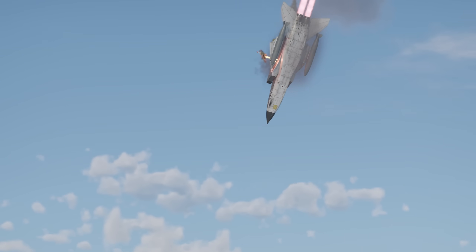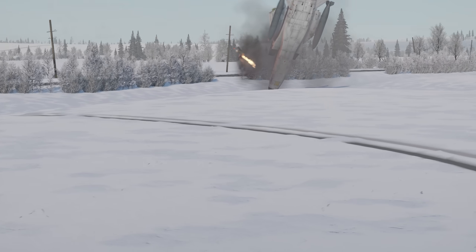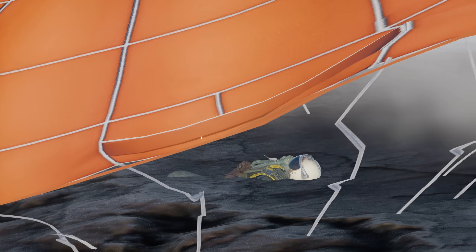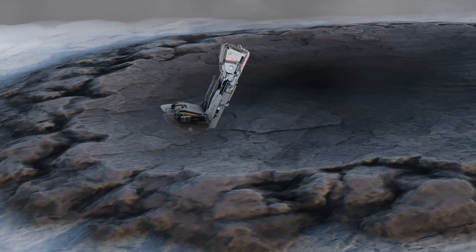If you're in a jet with an ejection seat, diving nose first onto the ground will send your pilot to the shadow dimension. You'll get to keep a seat though.